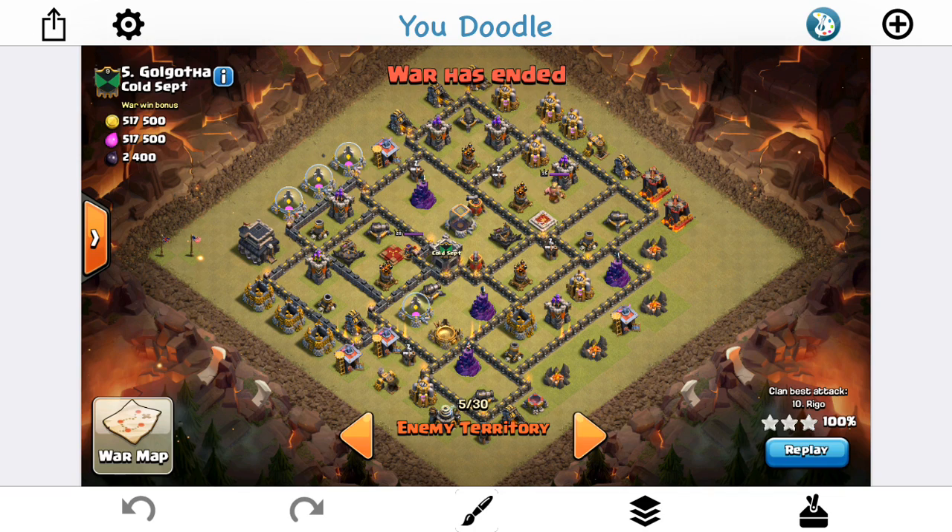Hey guys, what's up? Bisectatron here from OneHiveGazette, with my next attack strategy video. In this one I'm talking about the Queen Walk Dragon attack that's become very popular at Town Hall 9. It's very powerful, and it's hard to set up a base that defends well against it, although it is doable — but at that point you're sacrificing some defenses against hogs and stuff. This is a great strategy, so I'm going to show you guys the basics.